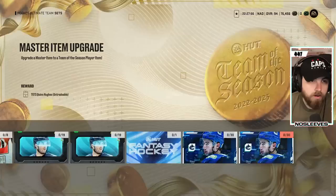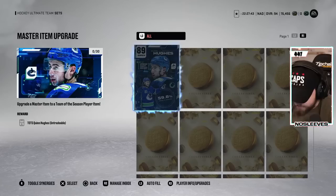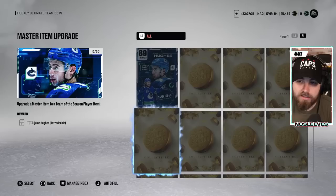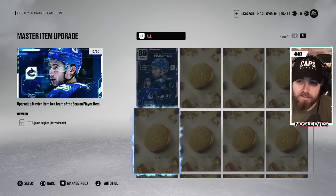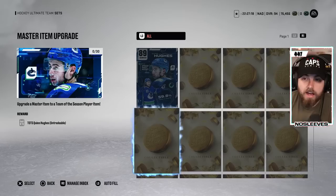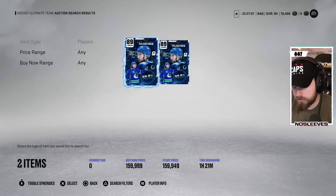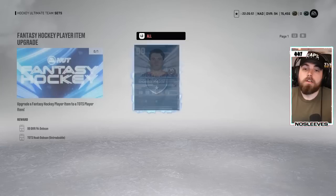There are some specific sets I want to talk about. If you wanted to make Quinn Hughes, the good thing is they are bringing back master set trade-ins for it. If you don't have Quinn Hughes and want to make him from scratch, it's going to cost 125,000 coins with each collectible at about 5,000, plus 464,000 to get the 30 Team of the Season collectibles, for a total of 589,000 coins — about 30,000 more than the random choice pack. I think that's actually a better value because at least you know you're getting a usable card. If you ever see one in the auction house for less than 125,000 coins, that's a good value.